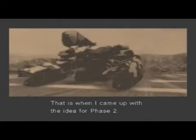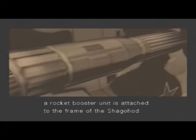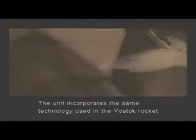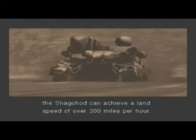That is when I came up with the idea for Phase 2. I put an ICBM onto the Shagohod. So how do you do it? By accelerating the Shagohod itself. Accelerating it? In Phase 2, a rocket booster unit is attached to the frame of the Shagohod. The unit incorporates the same technology used in the Vostok rocket that sent Major Gagarin into space. Using this booster, the Shagohod can achieve a land speed of over 300 miles per hour.